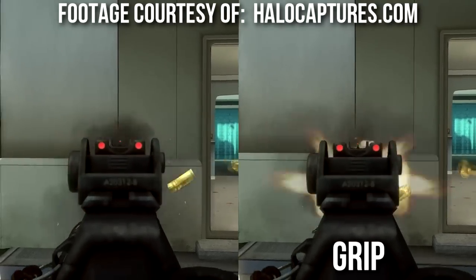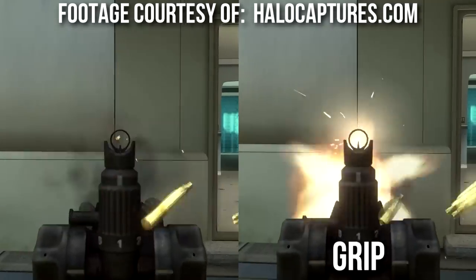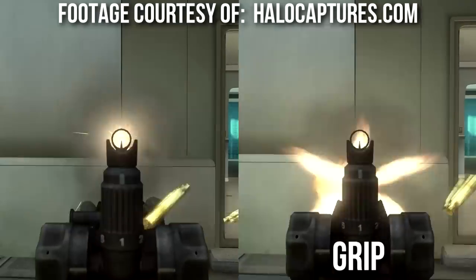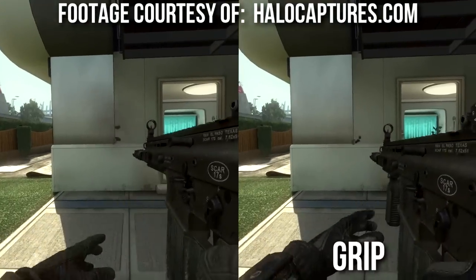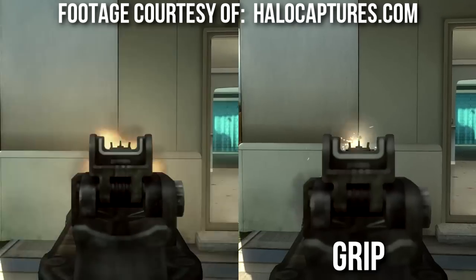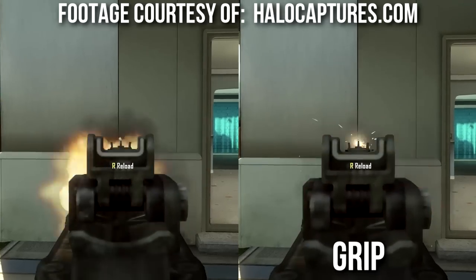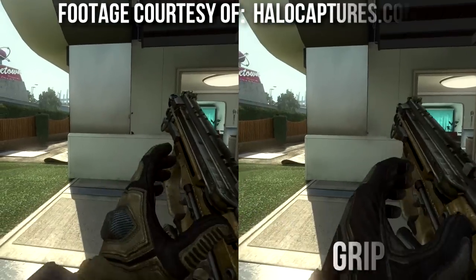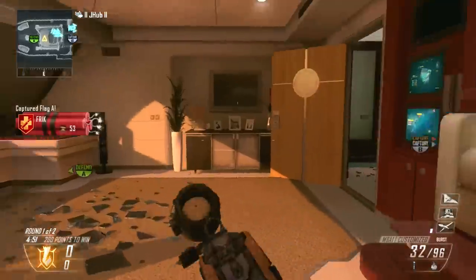A friendly subscriber sent over footage from the PC version of Black Ops 2 running FRAPS at 120 fps — grip on the right, regular on the left — testing some basic guns. If you watch closely, the one on the right doesn't shake quite as much; the one on the left shakes a little bit. The one on the right is ever so slightly more stable. I had to look at this a couple of times to make sure I wasn't imagining things, but I would say the grip does something.